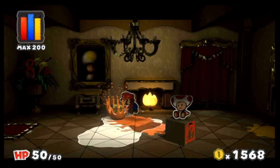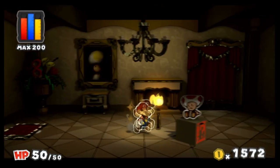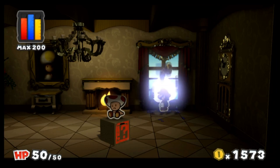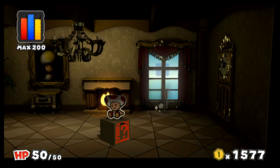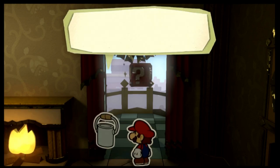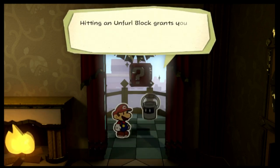Alright, now. Color all of it in, sure. But we also need to open the curtain, open the door, unfurl the block. When you see these little blocks, there's going to be a symbol.